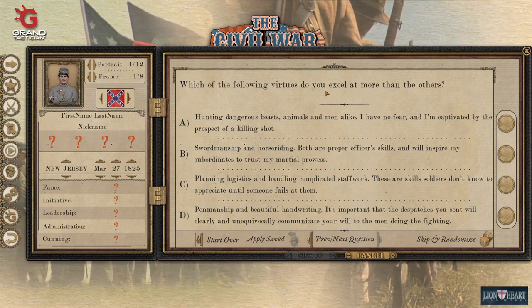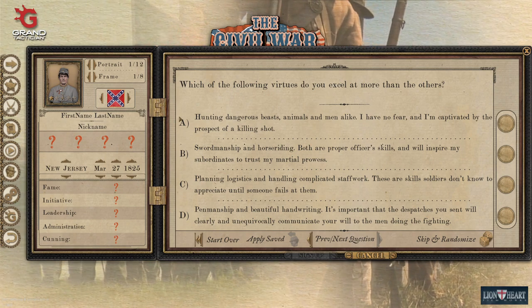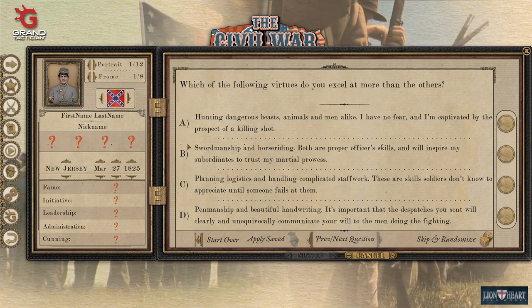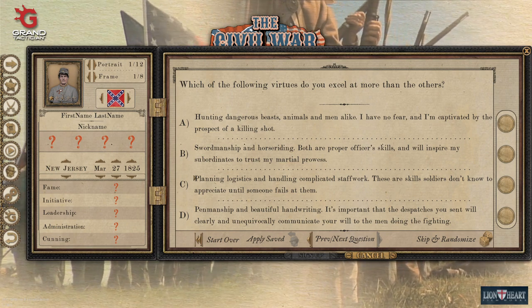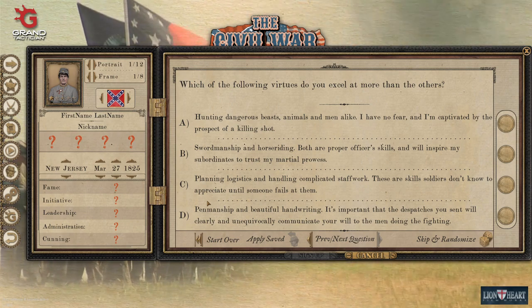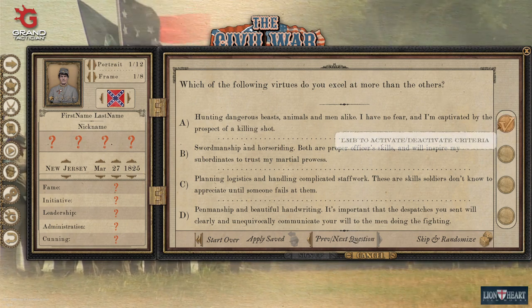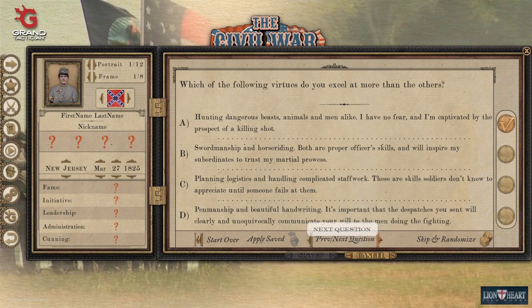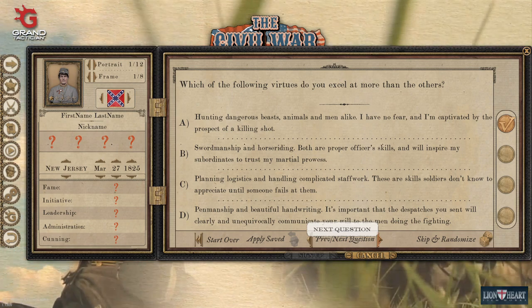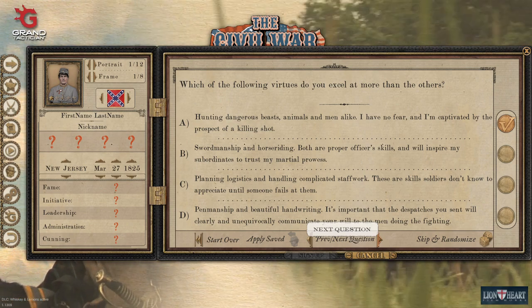This question is really about your attributes. Hunting dangerous beasts is going to boost your initiative and fame. Swordsmanship and writing covers cunning, leadership, and initiative. Planning logistics is administration. Penmanship is administration and cunning. Just make sure you're picking the ones that best fit your needs. You can always write down A, B, C, D how you're picking them, and if you don't like the result, restart and adjust.